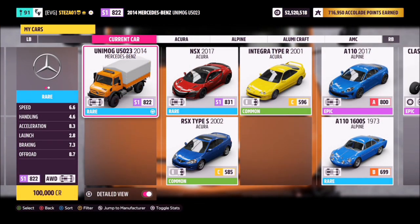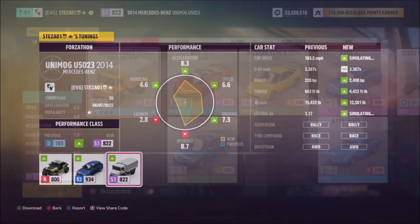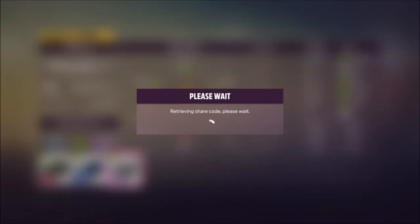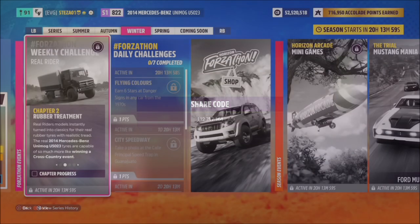This is the 2014 Mercedes-Benz Unimog — it will set you back 100,000 credits, or you can probably pick it up cheaper in the auction house. I've also created a tune for you guys to use, it's called Forzathon. Share code is 112 717 164, and hopefully this should make the challenges a little bit easier for you.